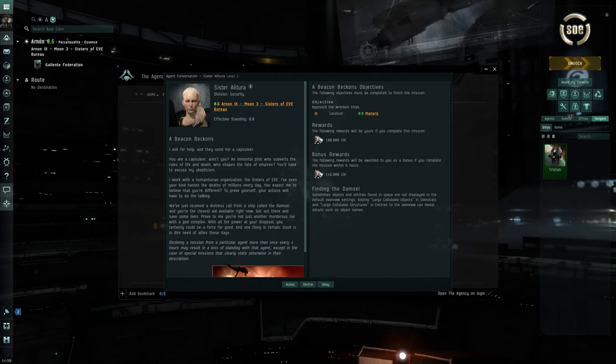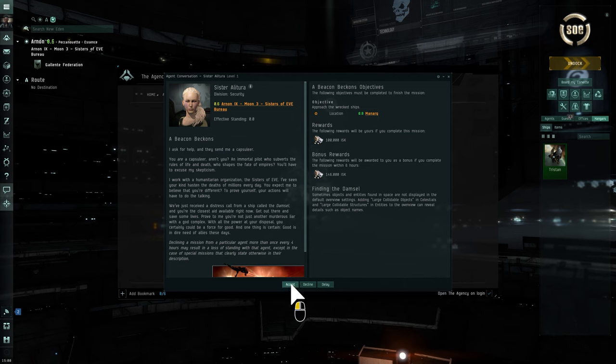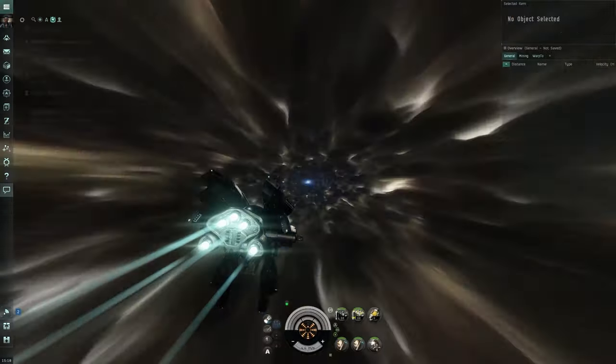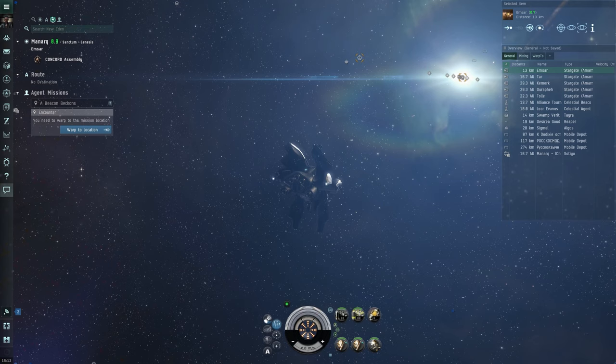Review the mission details and click Accept to begin. Then follow the agent mission details on the left side of your screen to complete your objectives. When you arrive in a system where you have an objective to complete, you can easily warp into the mission by using the right-click context menu in Space.